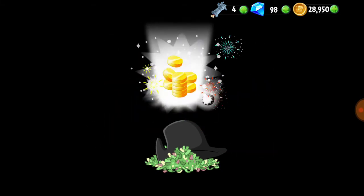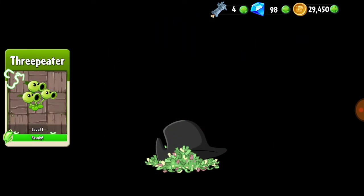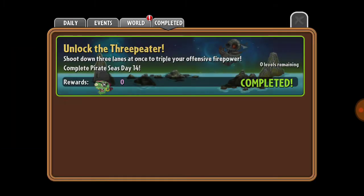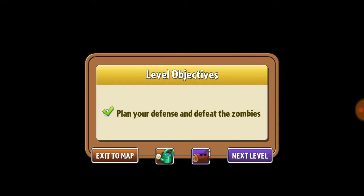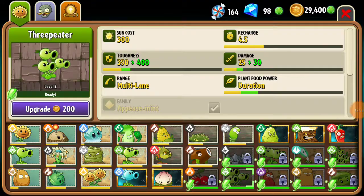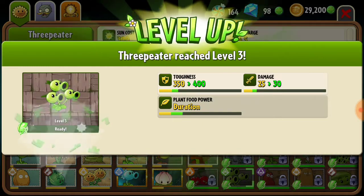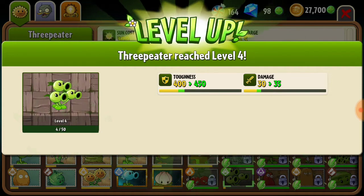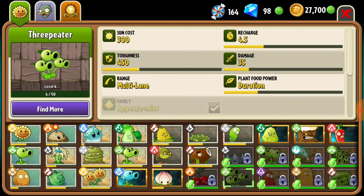We got our newest addition — the Three-Peter! It shoots peas in three lanes. We also got the Snapdragon that does the same with fire at close range. I've been collecting a lot of seeds for Three-Peter recently so he's obviously ready. Coconut Cannon seeds — very nice. It's pretty cheap to start leveling up. I've gathered so many seeds that this thing is already level 4, and I just got it.